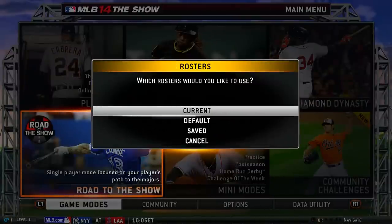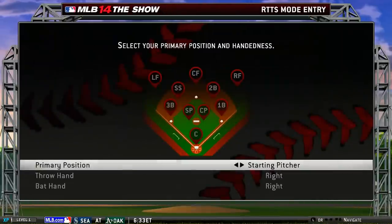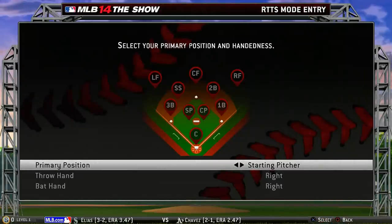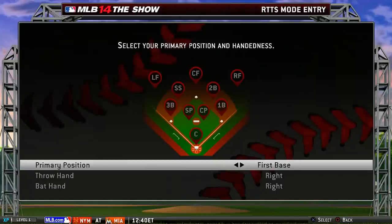Road to the Show, baby. Let's create a new one. Which roster would you like to use? How about the current ones. Would you like to model yourself after an existing MLB player or create a custom player? Let's do a custom player. Select your primary position and handedness. When I used to play baseball, I played two different positions — pitcher or shortstop. Sometimes I played center field or right field.